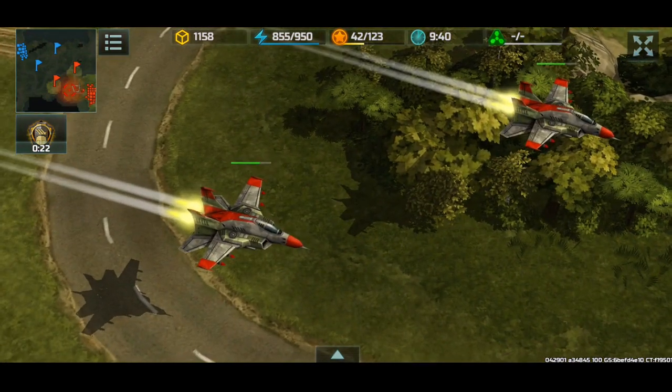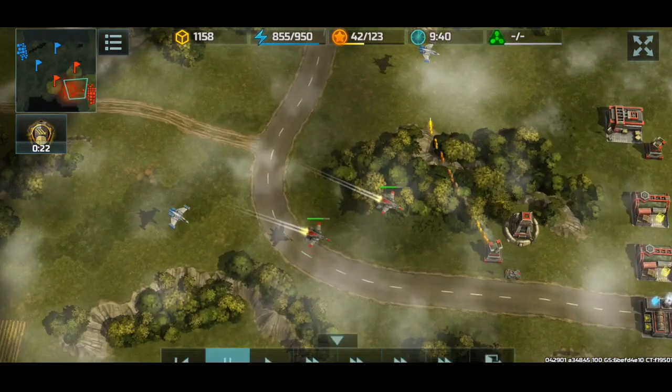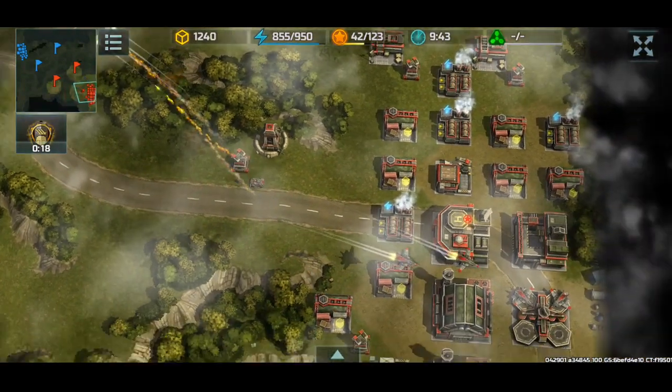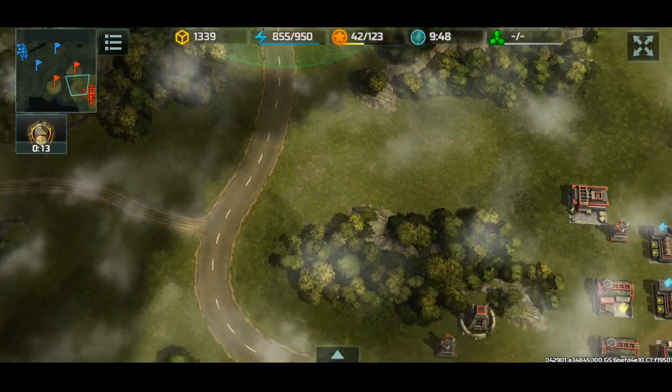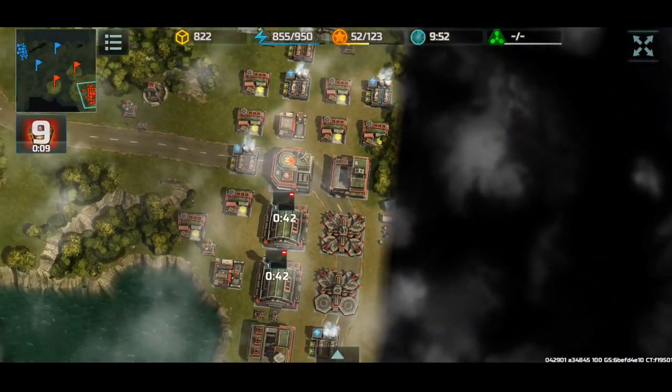Let's see how much HP is gone - about 30%, 33%. Now that's only 50% gone on two salvos, so about the same 25%. So it takes about four jets to take down an opposing jet.